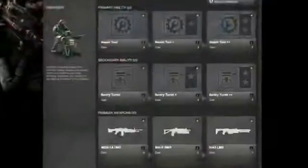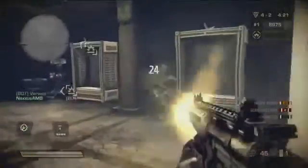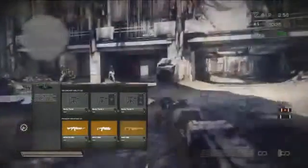The Engineer's weapons cater towards providing support for your team. One of these weapons is a snappy, aggressive submachine gun. On either end of the submachine gun, you'll find two light machine guns, capable of pinning the enemy down and allowing your team to advance or gain a tactical advantage in each encounter.